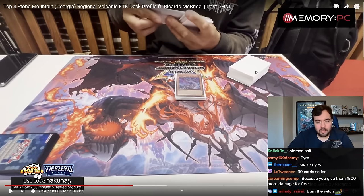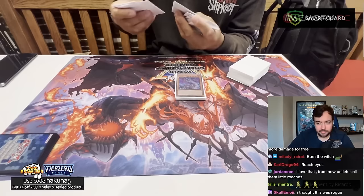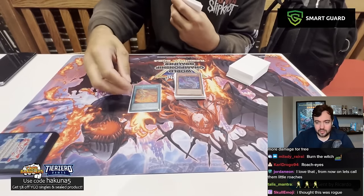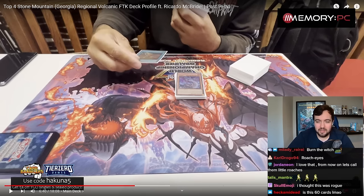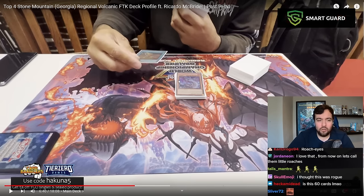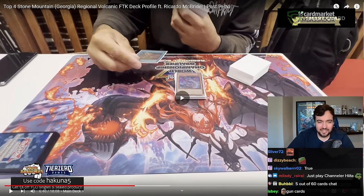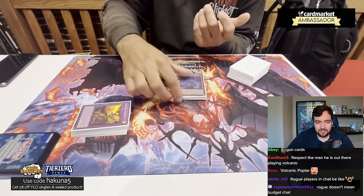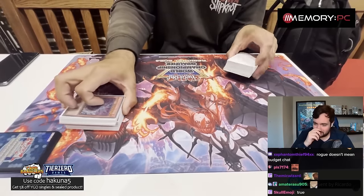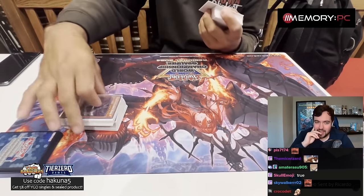There's no way this deck doesn't play Bonfire. Since this sends a level one Pyro, there's a cool synergy there. Chat was complaining that this is a rogue deck using Snake Eye cards, but it can still be rogue if it plays Snake Eye cards. This is a 60-card Volcanic deck — just because they showed a Snake Eye engine doesn't make it meta sheep. Then Princess: because this is a fire deck, we're playing Promethean Princess. You can dump one of your Snake Eyes and bring it back off of her to extend from there.